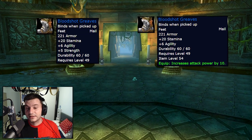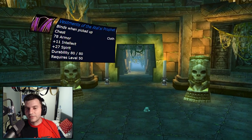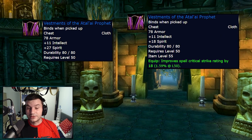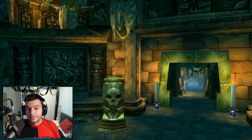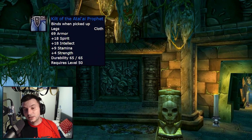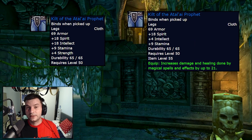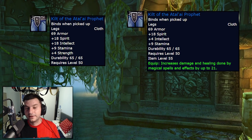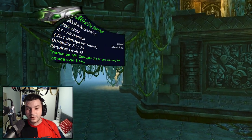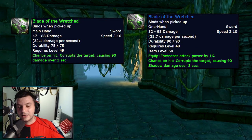Bloodshot Greaves get the Strength changed into 10 Attack Power, making them more viable. Vestments of the Atal'ai Prophet will have 18 Critical Strike Rating, which is 1.59% — huge at that level. The Gloves of the Atal'ai Prophet will get 23 Spell Power. The Kilt of the Atal'ai Prophet will get 21 Spell Power. Now the boss for cloth users will be great — those items no one used before. Some items get changed from green to blue, like Blade of the Wretched, which receives about 3 damage per second boost and 16 extra Attack Power.